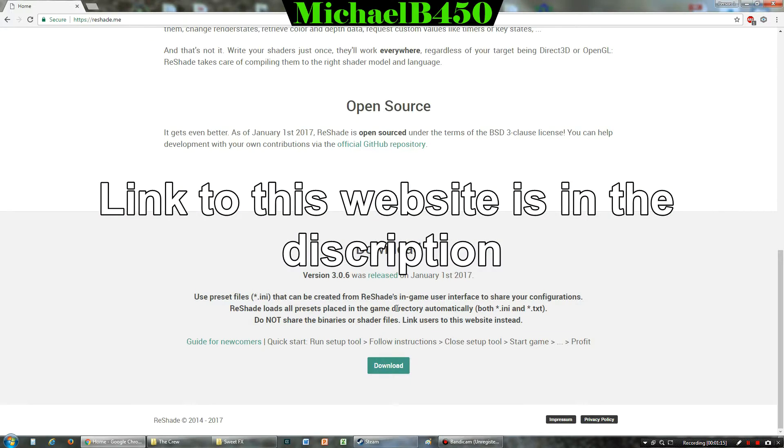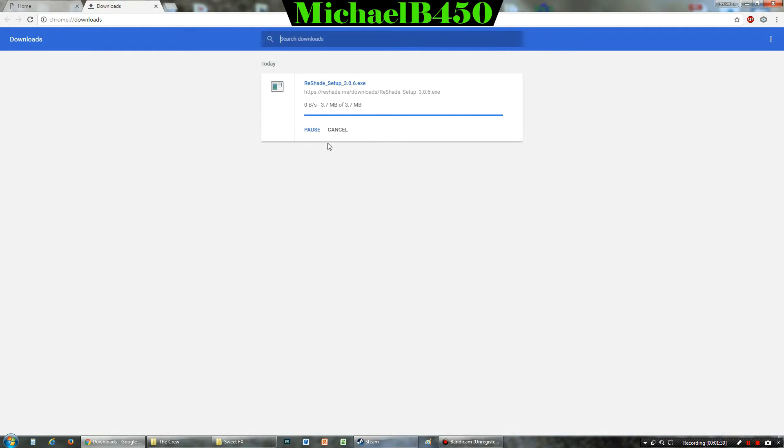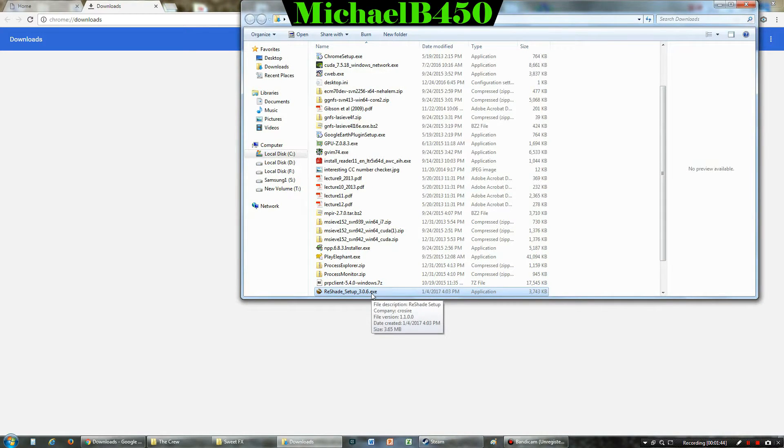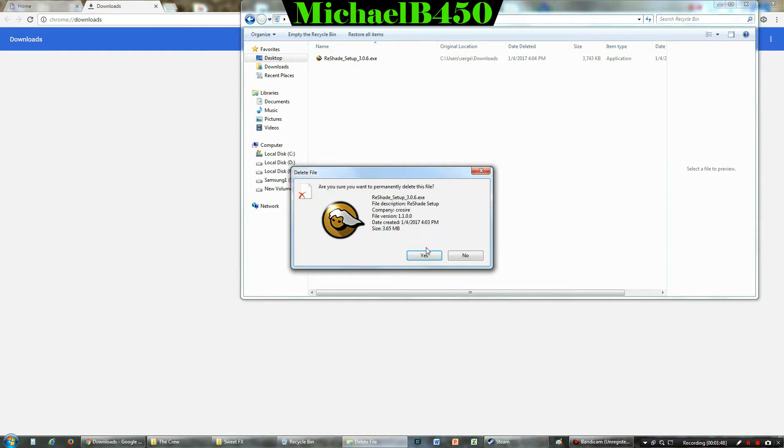We're going to be installing SweetFX version 3.0.6, which is the newest version currently. There are a few problems with it which I'll get into after installation. For the most part, it's actually a pretty easy system to install. All you have to do is click the download button and you'll get an .exe file in your downloads area.